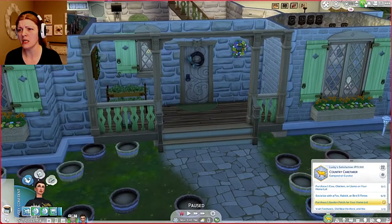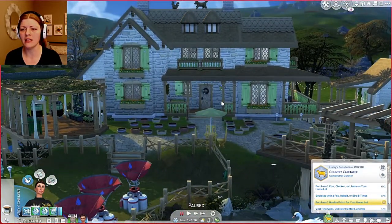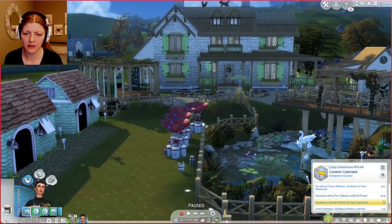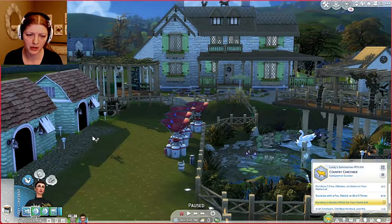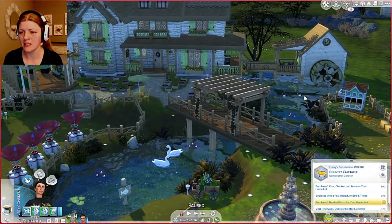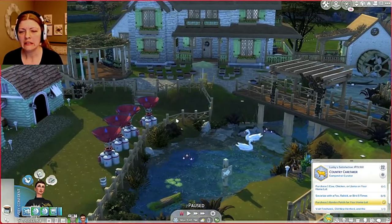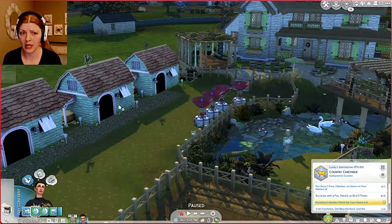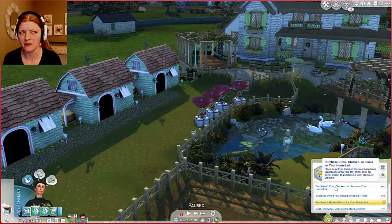Let me show you really quick because I'm pretty excited about it. This is the house I got off the gallery — it's pretty awesome and it's got a ton of stuff. I put these down because we want to be eco-friendly with water saving and everything. There's this awesome pond here with some swans, some ducks, and two things for chickens. There are three animal sheds, which is great because we can get a cow and two llamas, or two cows and one llama. The brown cows make chocolate milk or something like that — which is not a real life thing, guys.